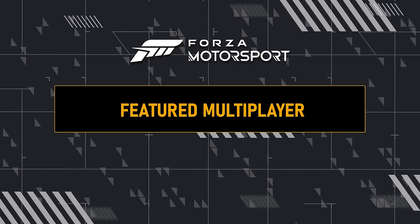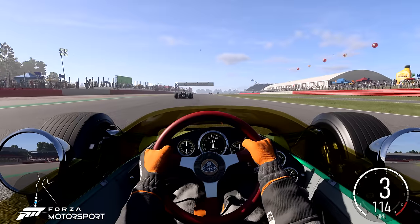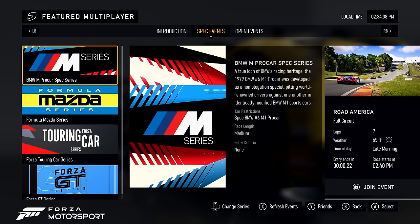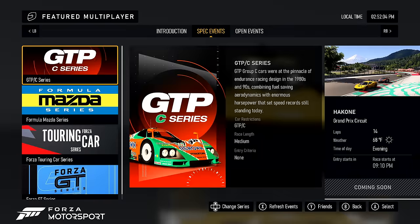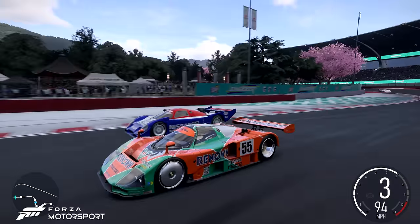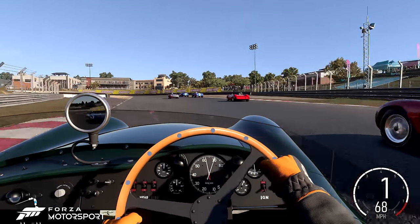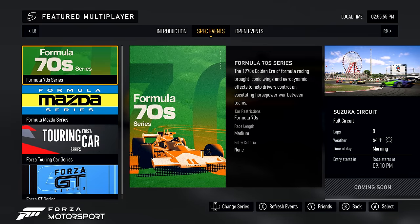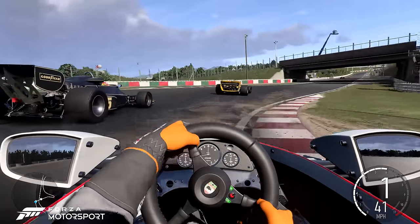In the featured multiplayer spec series, Week 1 invites you to relive history in lightweight Formula 60s open wheel cars that changed formula racing forever. Week 2 shifts gears into the new and competitive BMW M Pro Car spec series. Week 3 highlights the GTP Group C cars once at the pinnacle of endurance racing design. Week 4 features legendary racers as beautiful as they are brutal with vintage Le Mans sports cars. In Week 5, experience an escalating horsepower contest between teams in the 1970s golden era of formula racing.